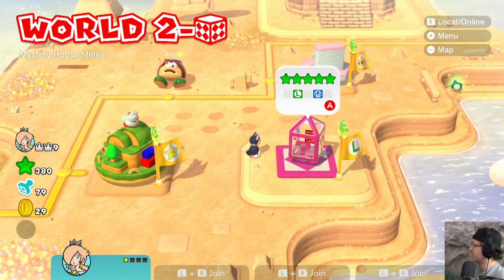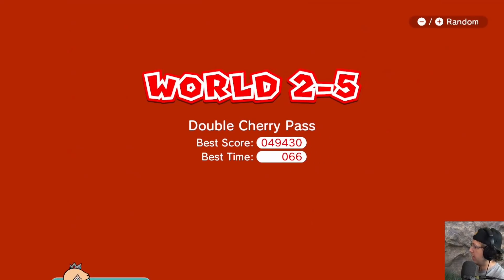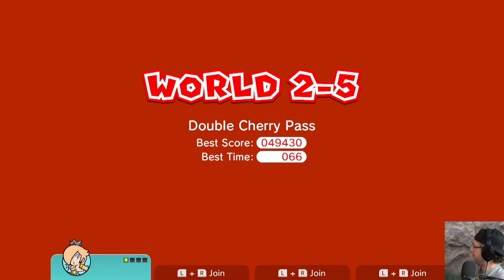We have the Mystery House — this one doesn't count as a level either, so let's move on to 2-5. I just want to count regular levels for this. Double Cherry Pass — let's do Rosalina again, why not?